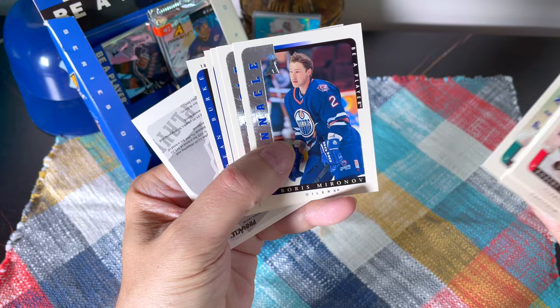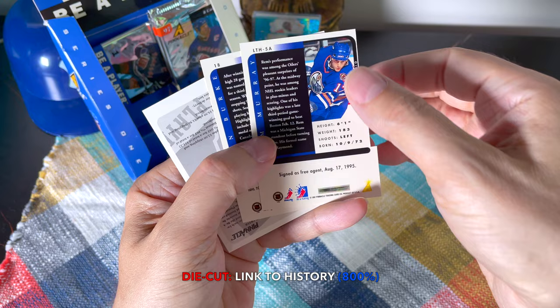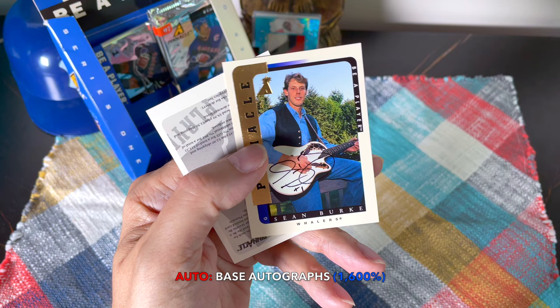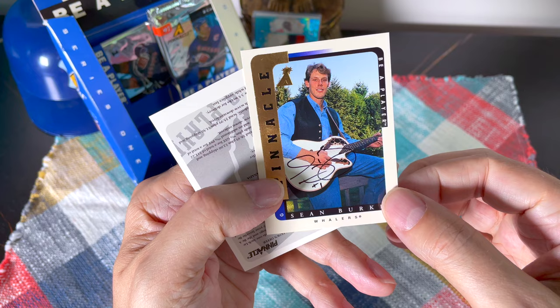Robert Reichel, Kelly Miller, Kevin Todd, Miranov, Wilson, Anderson — and we have another one. What's his name? Let me see — oh, it's Rem Murray. I don't know why I thought it was Yashin. And oh yes — that is so funny: I hit the Sean Burke and look at this — he signed the guitar!